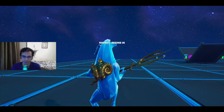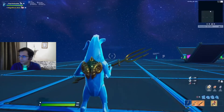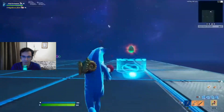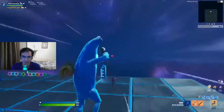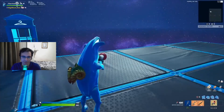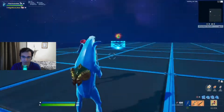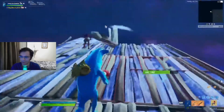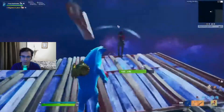Go over to where you change your outfits. The important thing is you've got to make two ledges just beside the phone booth. Keep going till the end.